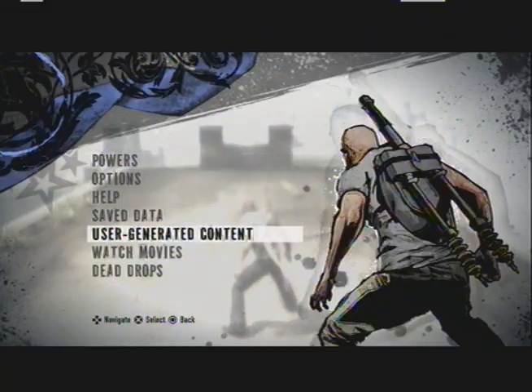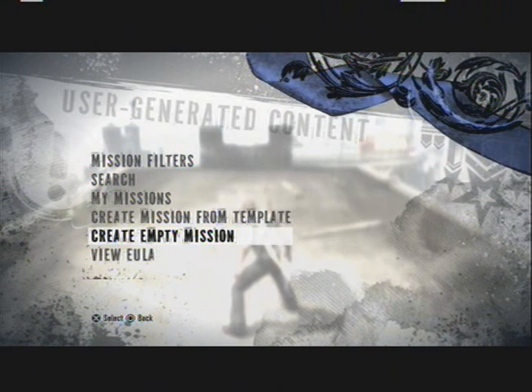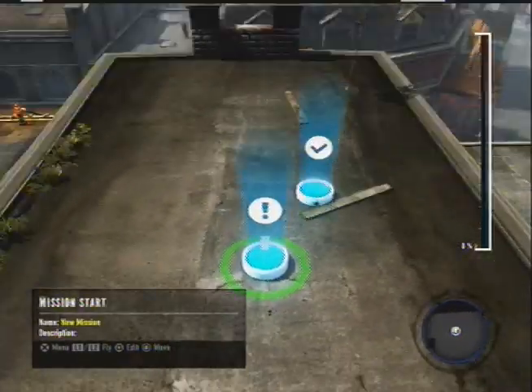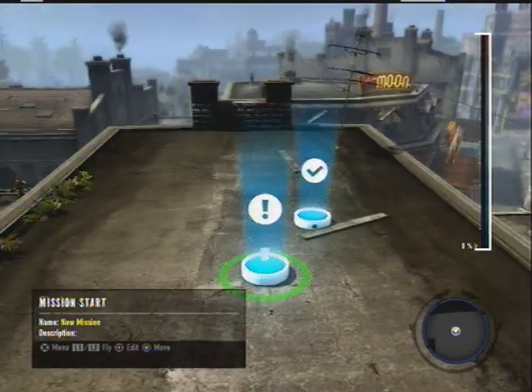We're going to click 'User Generated Mission.' I've never used a template before. Oh sweet, the new search feature from the update. We'll go ahead and create an empty mission — that's always what I do. This is my first Infamous 2 UGC commentary video that I'm doing the commentary live for.